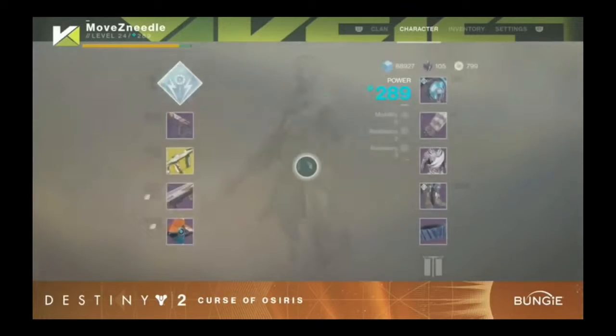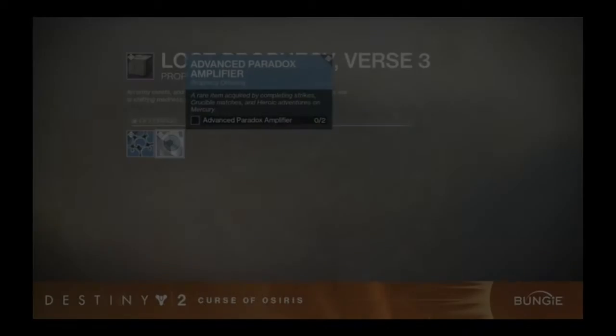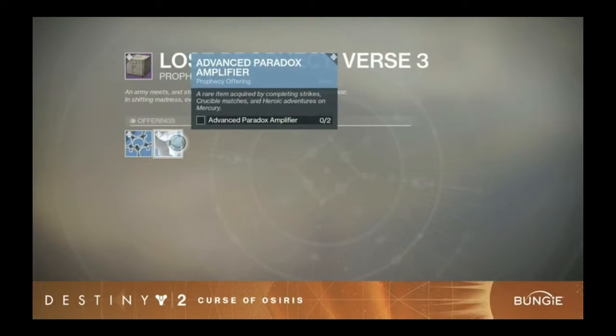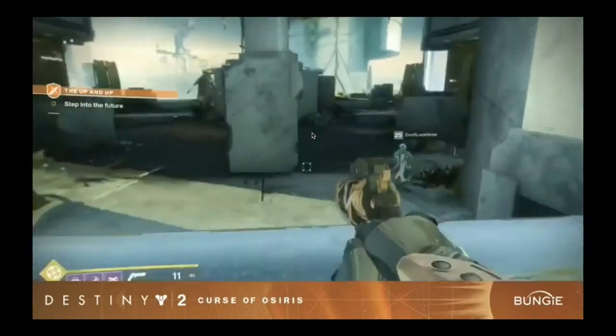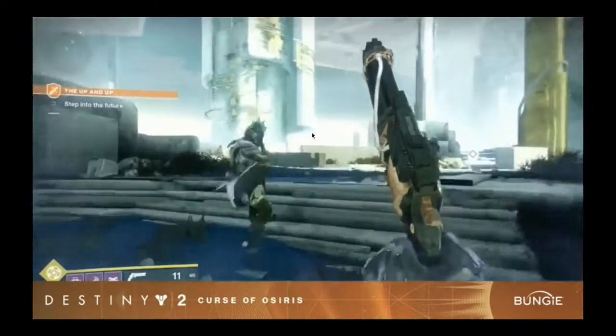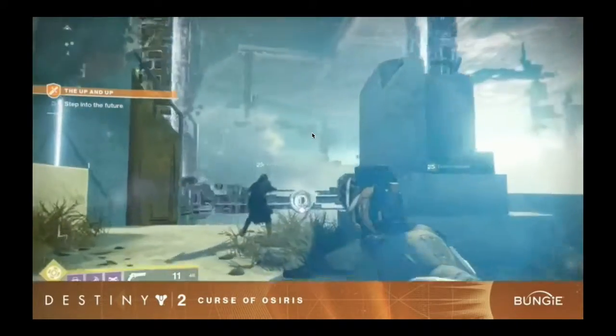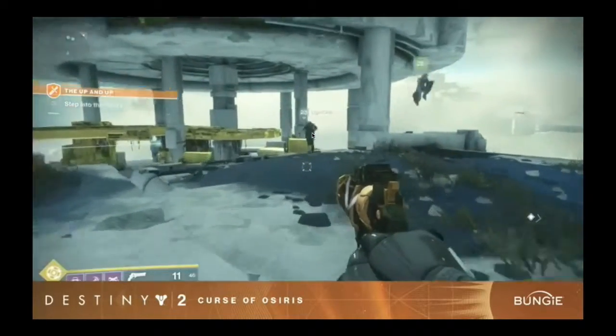To unlock a Lost Prophecy, you acquire it from Brother Vance. You can go into your inventory to check the Lost Prophecy's details and see what materials you require to forge the weapon. The Details tab will tell you which activities you need to complete to get the required materials. This is where the new Heroic Adventures come into play, as well as completing public events, getting materials from loot crates, completing strikes, and completing Crucible matches. Once you have all the materials, head back to the Lighthouse and use the Forge to unlock the weapon. You can see how many weapons you've unlocked and how many remain by looking at the wall at the Lighthouse.